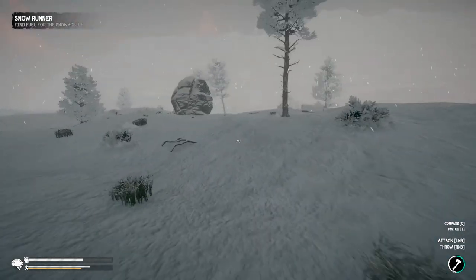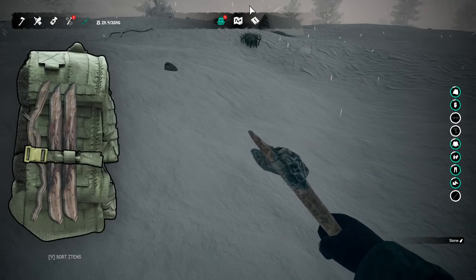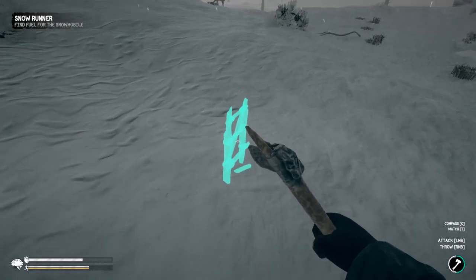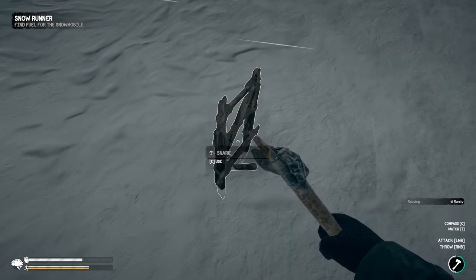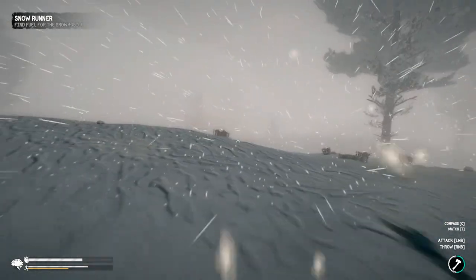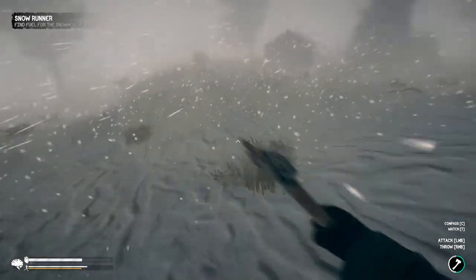I was trying to figure out the whole food and water mechanic - like how you're supposed to melt snow if you can't actually gather it. Let's go ahead and make a snare trap here and see if we can catch ourselves some food. It really matters where you put it. Apparently you can reset it too. I do need to find some berries and something to eat. I've been drinking all my soda so I can't get anything from that. I could try to eat some random mushrooms but I don't think that's a good idea.